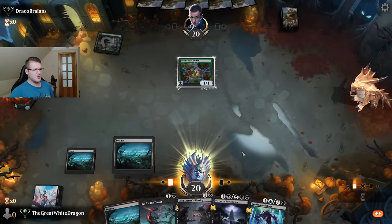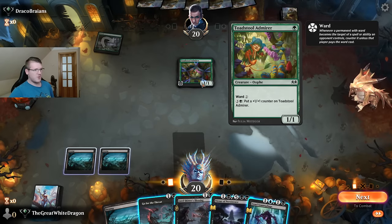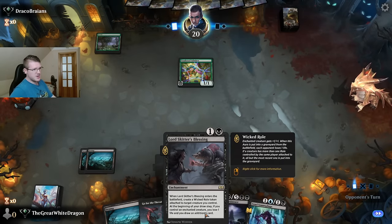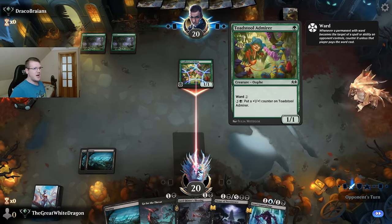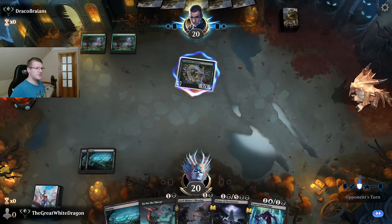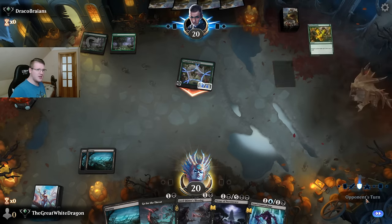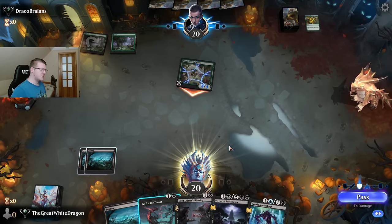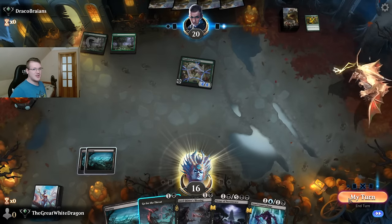Had to mulligan one but honestly not even that bad. Our opponent also mulliganed one. Vard two — well that's definitely something. You can't actually deal with that. I guess it's just a waiting turn, we're gonna be dropping probably Go for the Throat on anything. Is he just gonna buff? He can't even buff. What is he doing? That's a pretty big Giant's Growth. Is he gonna double? No he's not at least. That is just something else.